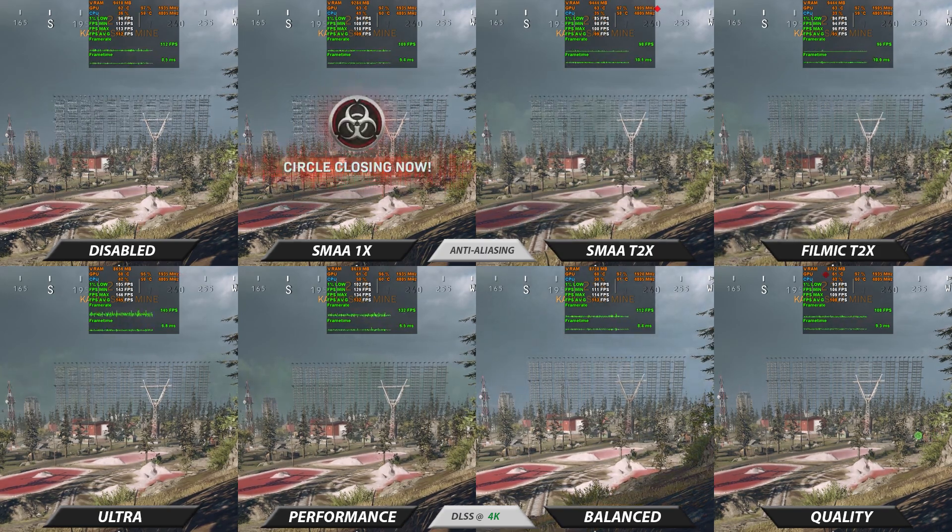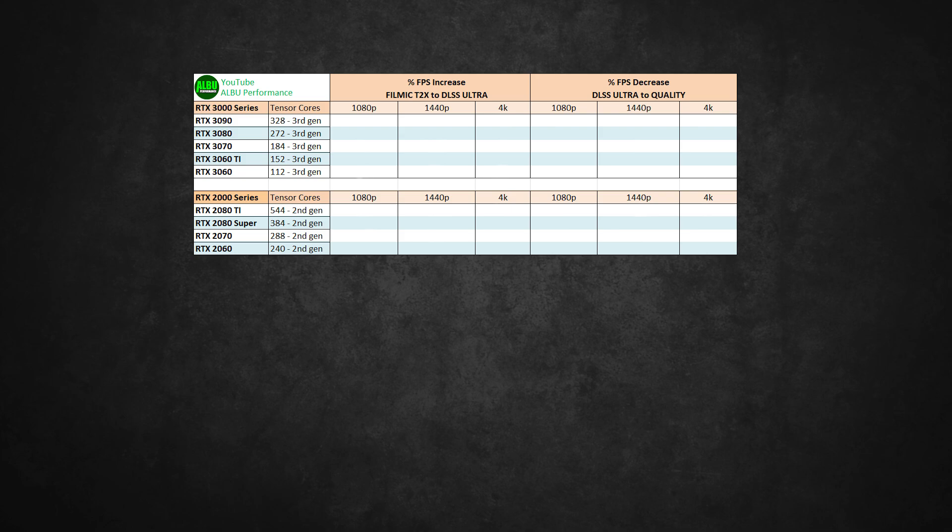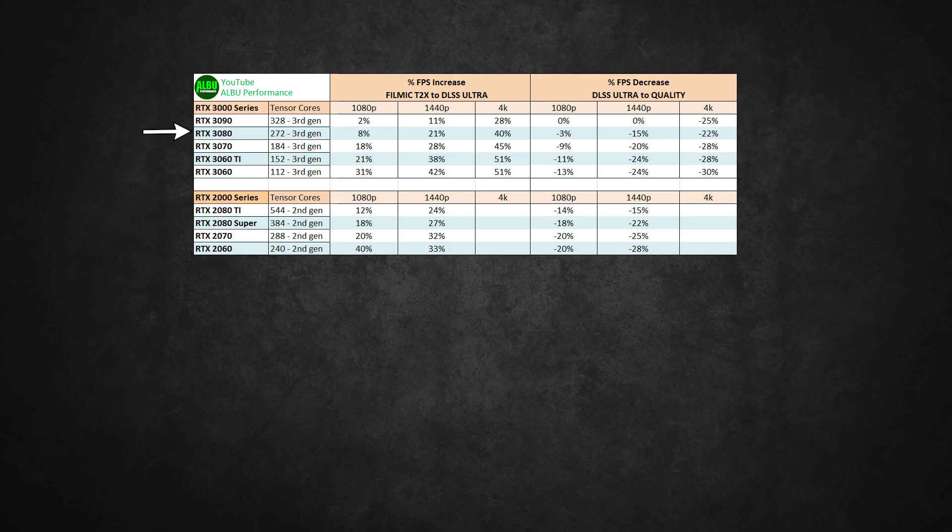Which option of DLSS is best for you will vary for a few reasons, but what the choice should depend on the most is your video card and how many Tensor Cores it has. This video is recorded on an RTX 3080, which has 272 third-generation Tensor Cores. Lower-end RTX cards will have fewer Tensor Cores, and every RTX video card will perform differently. I've put together a chart of what you should expect from your video card — this data is a collective effort with several friends helping. The weaker the 3000 series GPU is, the more FPS you will gain going from Filmic T2X to DLSS Ultra Performance, since you're reducing the workload on weaker GPUs.